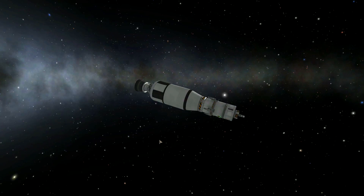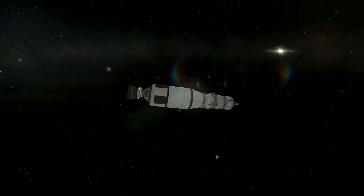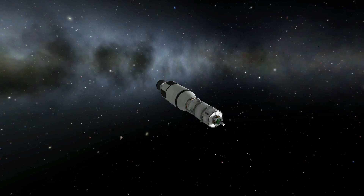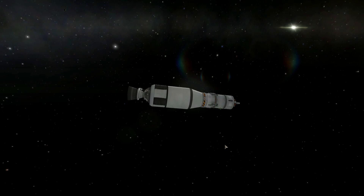So here we are anyway, doing our taco — this is our taco resupply mission. We're going to land this on Val, resupply the tacos, and we've also got some radiators on there for the mining rig so we can mine the ore and get fuel onto the stations.